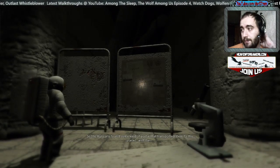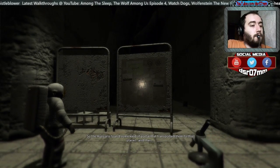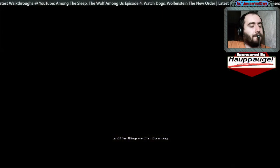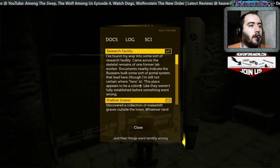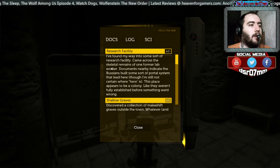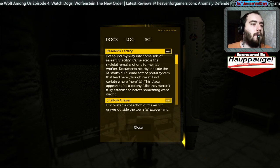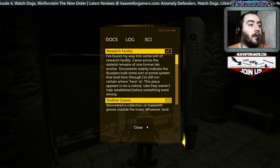So the Russians found some kind of portal that transported them to this planet, and then things went terribly wrong. So 15 years for nothing. I ran my way into some sort of research facility and came across the skeletal remains of a former lab worker. Documents nearby indicate the Russians built some sort of portal system that leads here, though I'm still not certain where here is.